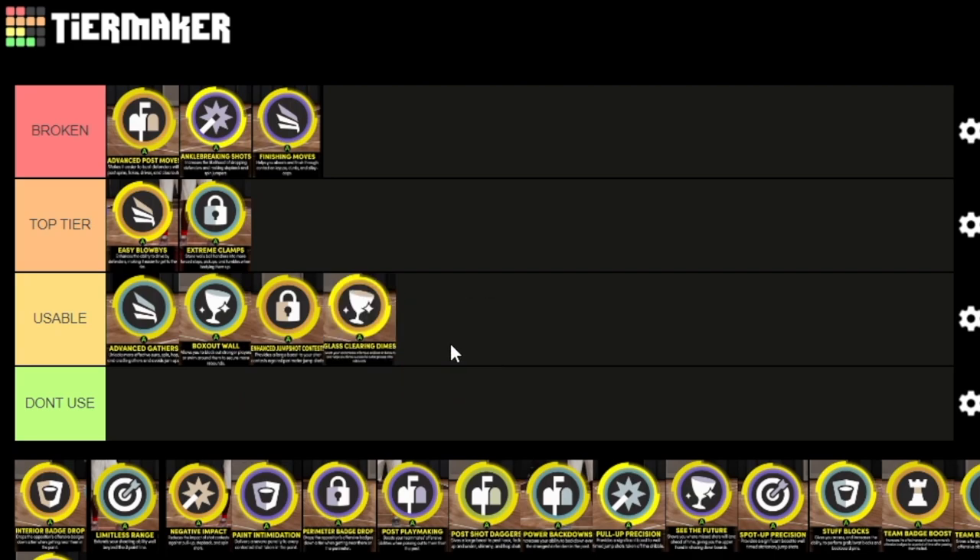Glass clean dimes I'd say is usable — I personally wouldn't use it but I can see people using it. It activates whenever you get a rebound, outlet the pass, or pass it out off an offensive rebound — it makes it a lot easier to free people to shoot. Any badge that helps people green is always gonna be a good badge. Interior bad drop — since we've kind of had this debunked in the comments of the last couple videos.